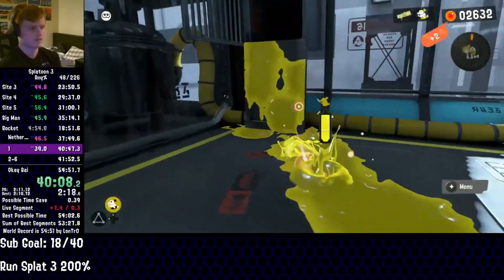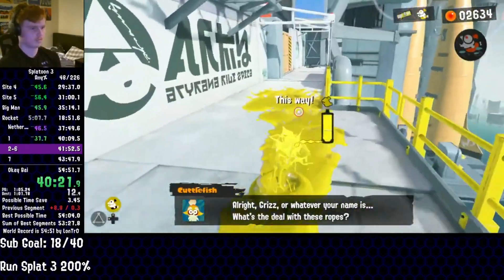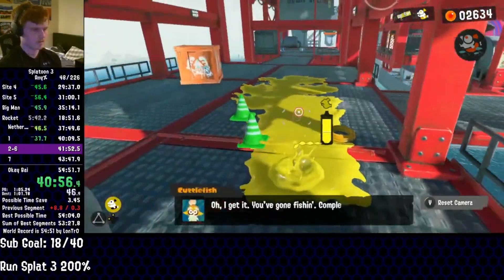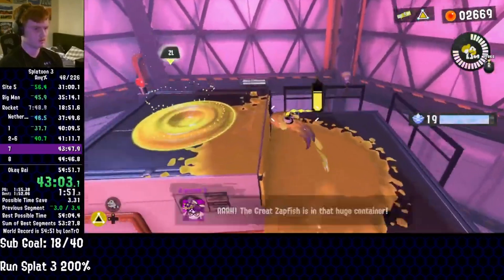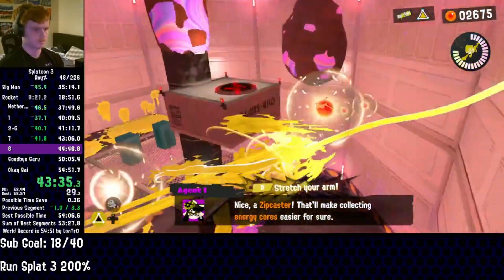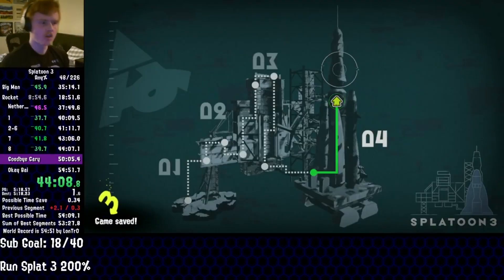Entering the first phase, he completes it with relative ease, before getting to the first intermission and getting ready to skip the next few phases. Riding this beam out of bounds, you can do some simple platforming, clip through this building, and arrive at the third intermission. Entering the fourth phase, he's able to climb the tower quite easily, but the next section is where things get interesting. Grabbing the zipcaster, Lontro is able to nab the remaining eggs in the area, clip out of bounds, scale the tower, and enter the next section within a minute and a half.